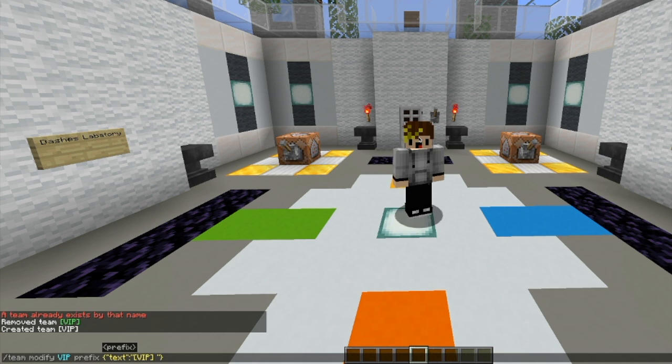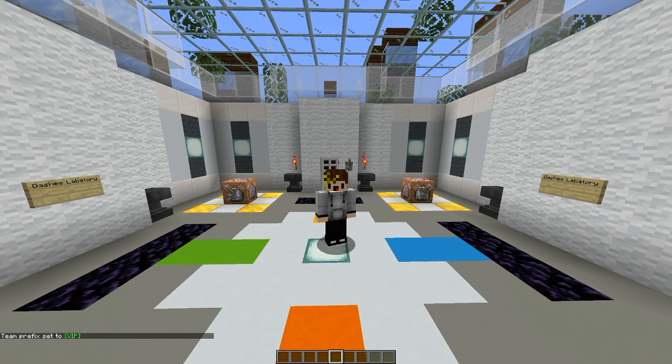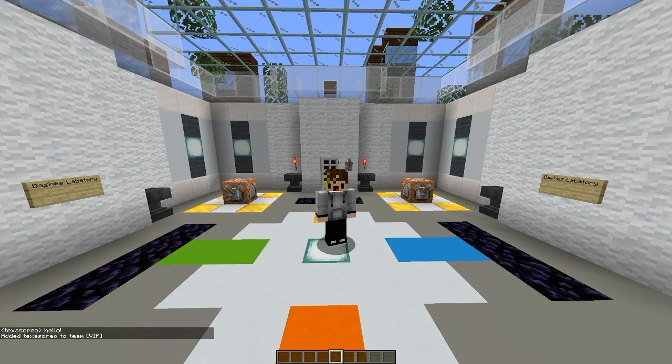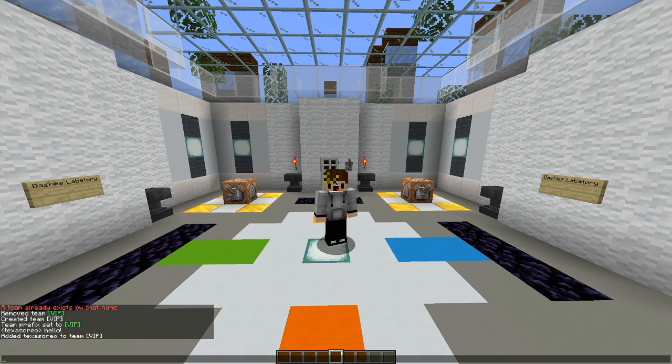Now to make it green, next to the quotation mark put a comma, quotation mark, color, quotation mark, colon, quotation mark, green, and enter it. Great! Now for the tag to appear, you're going to need to join the team, so you can do /team join, then the tag VIP.